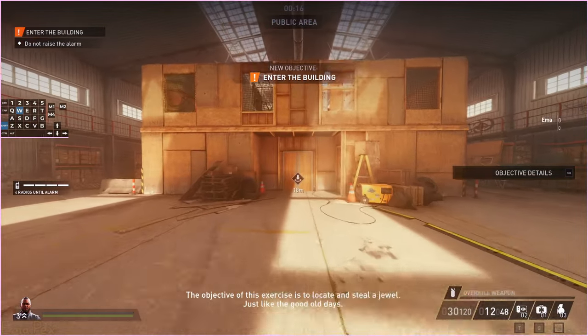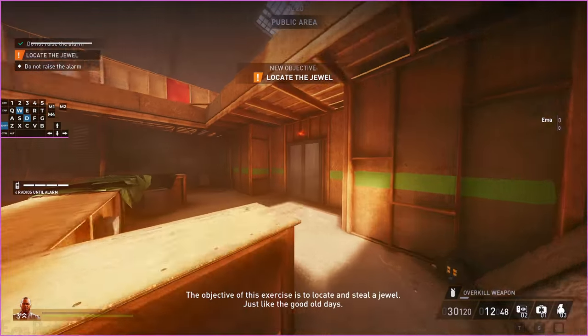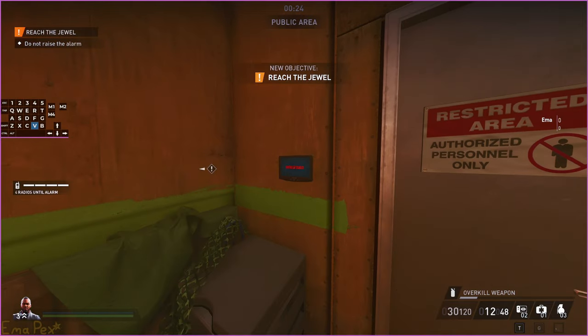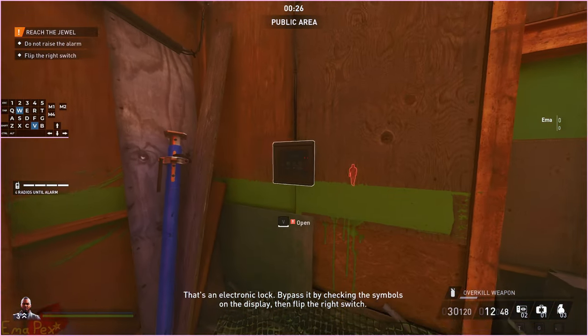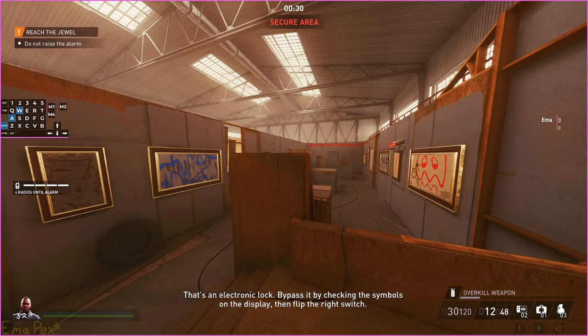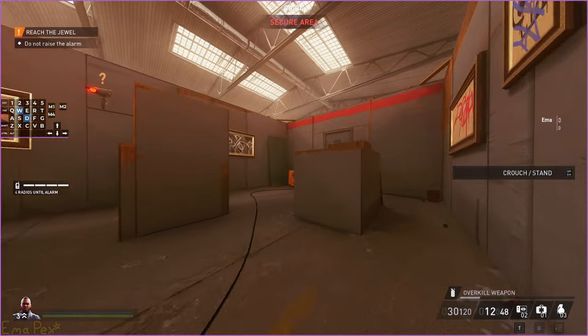It's definitely worth playing through anyway because it gives you some interesting information you might not otherwise know. The first room is pretty much irrelevant. The second room is an introduction to the cable boxes found in Crime of the Century and Golden Shark — it was blue so flip blue. And then here we have a camera tutorial: avoid cameras.